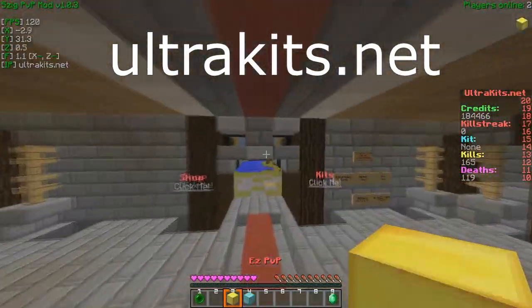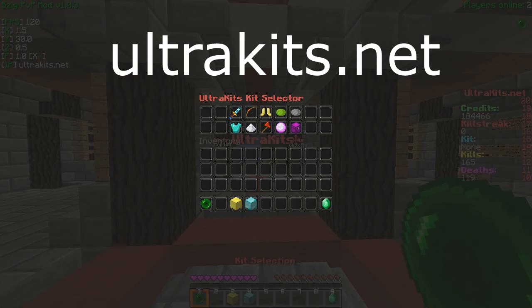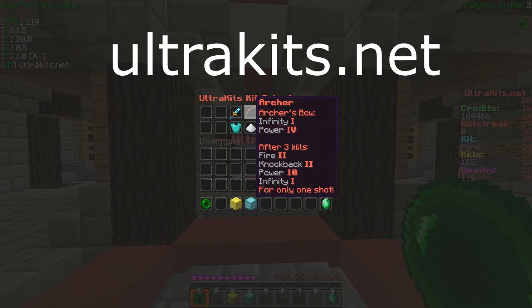Before the server review ends, I want to show off some of the kits — just a description of them. We have the PvP kit: you get Charmance 1 full iron. The Archer kit: you get an Infinity and Powerful Bow, and after every three kills you get a really powerful bow that only lasts for one shot.